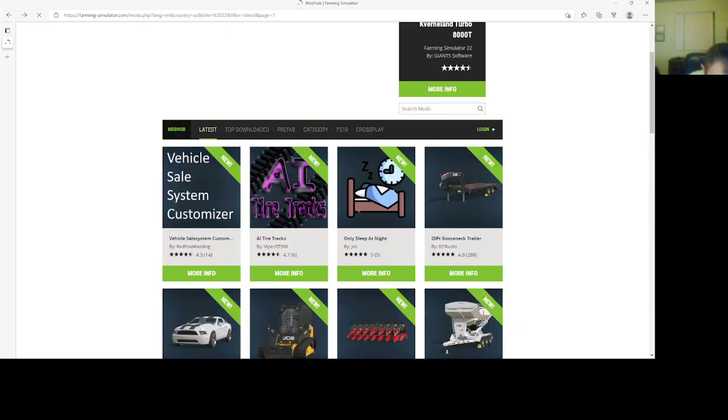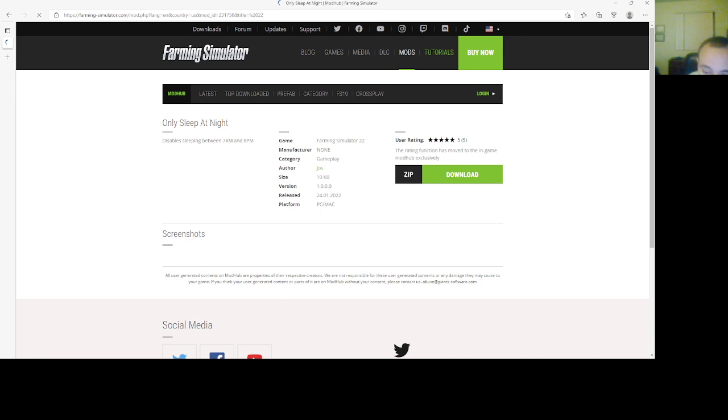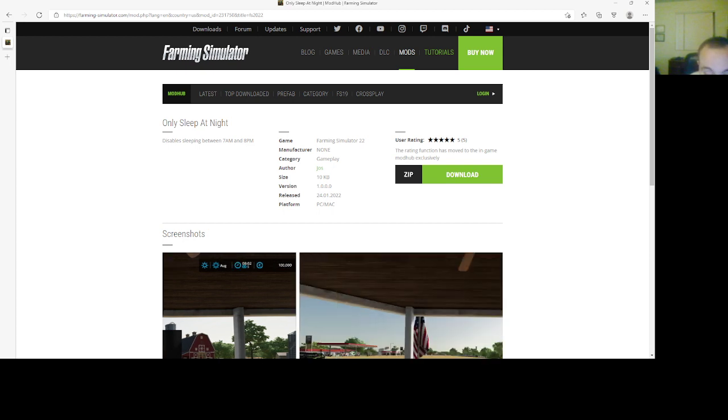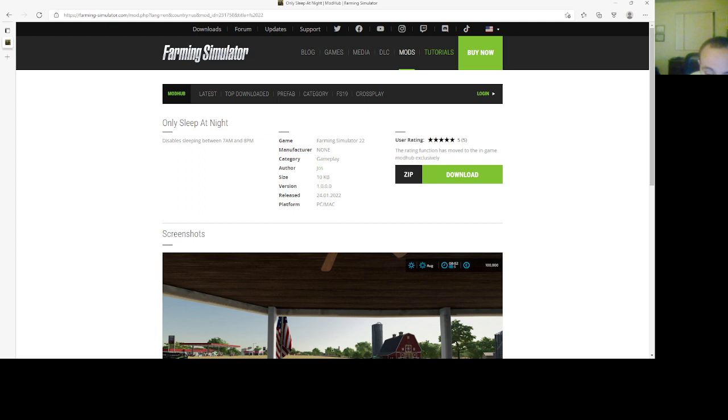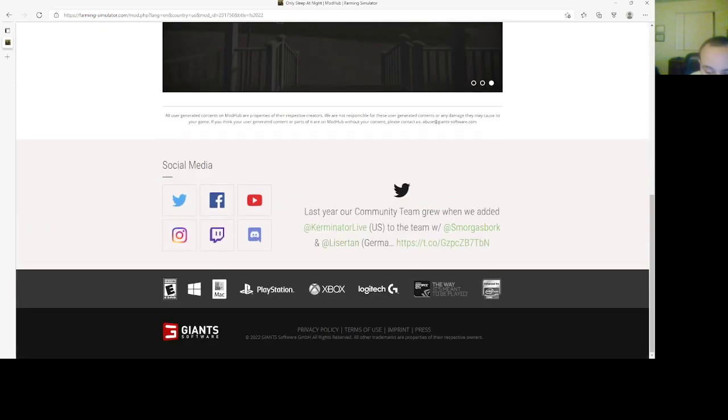Then we have a mod called Only Sleep at Night by JOS. This disables sleeping between 7 a.m. and 8 p.m. It's 10 kilobytes, version 0.1.0000, 2401.22, PC and Mac. So with that, that is your new mods for the 24th of January.